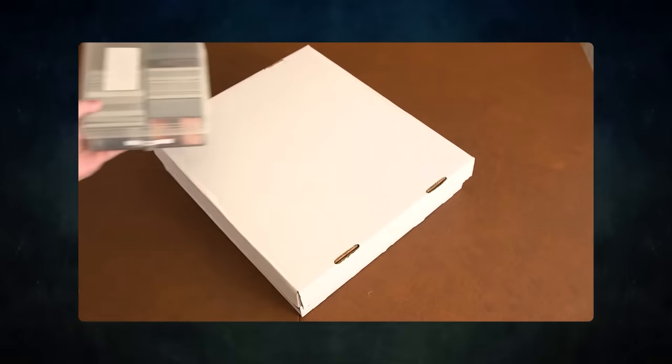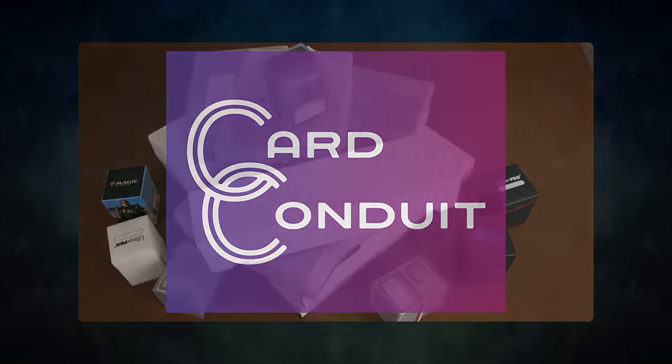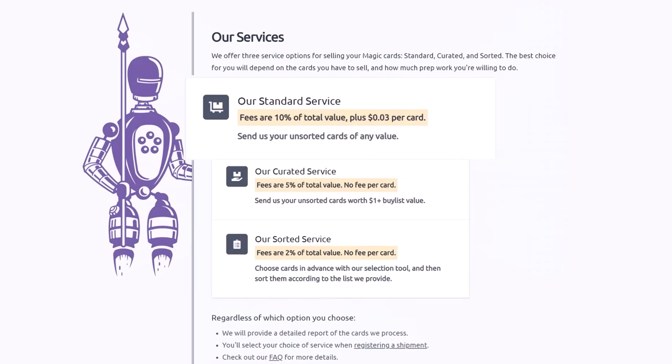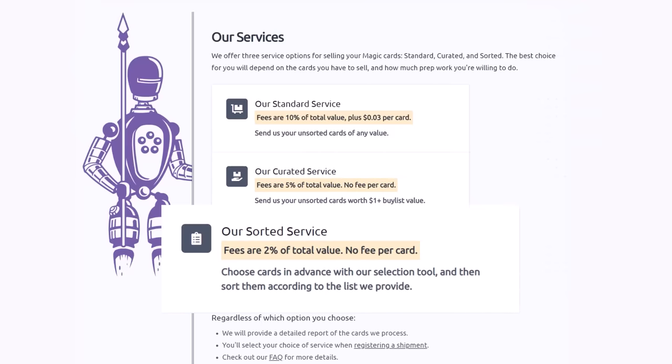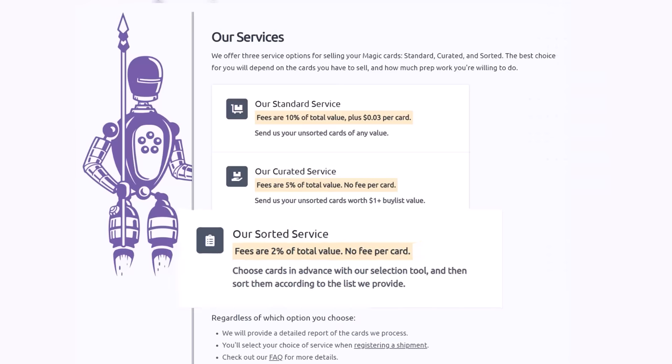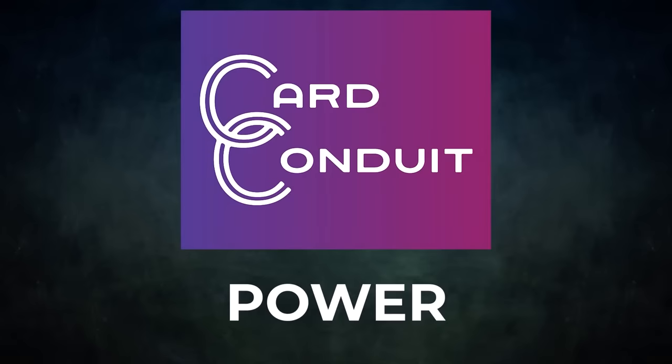Before we get into tonight's game, I wanted to ask a question. Do you have extra cards lying around that you don't use? Want to buy or trade for some extra cards but don't know how to maximize the value? Then you should try out today's sponsor, Card Conduit. Card Conduit is the best service when it comes to selling your extra cards. They have three main services. Their standard service lets you send them your unsorted cards of any value — they will sort, grade, and give you the best price. Their curated service is similar: send them your unsorted cards worth over a dollar, and they charge half the fee of the standard service with no fee per card. Their sorted service is great value as well: choose cards in advance with their selection tool, send them sorted to Card Conduit, and they will grade and buy-list them automatically. Save yourself the time of sending to multiple sites. Their fee is only 2% with no fee per card. Give Card Conduit a try today — sign up with my link in the description or use promo code POWER to get 10% off their fees. A big thanks to Card Conduit for sponsoring today's video.